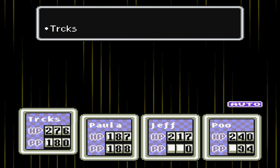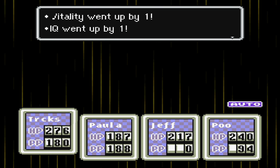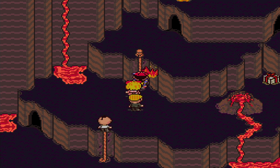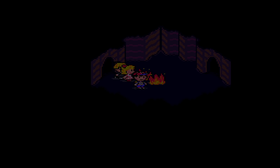They didn't get the chance to attack. Level 56 for Poo — awesome, good increase in HP and PP. But anyway, just remember whenever facing these guys: using PK Shield Sigma can also really help you out of a fire here.